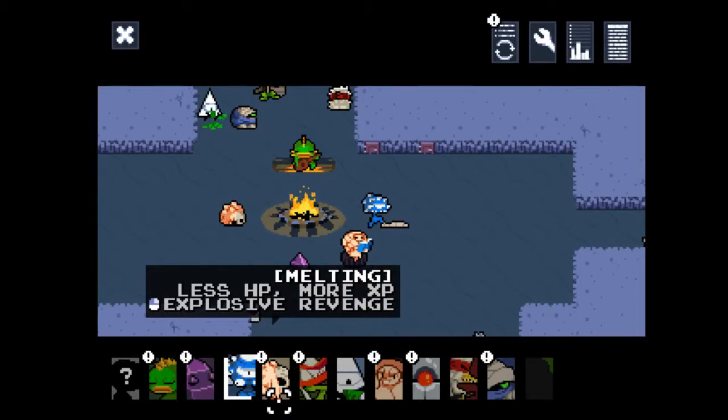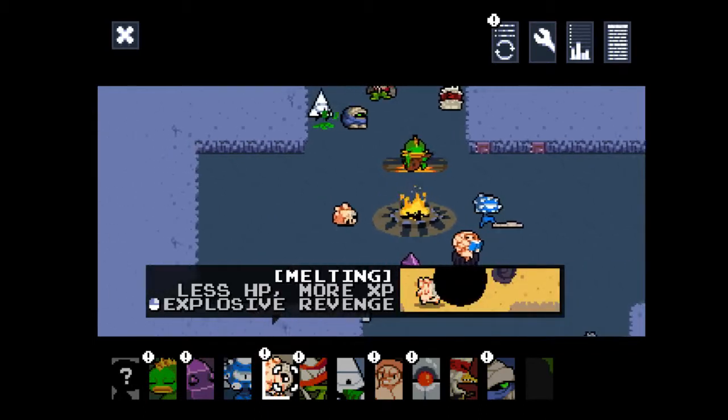He starts out with only 2 health, and he does earn more experience, but with less health, honestly, he dies on one shot from just about anything. His active ability is Explosive Revenge, which allows me to blow up corpses when I activate it. It does pretty considerable damage, but honestly, I'm not sure if it makes up for the horrible amount of health.